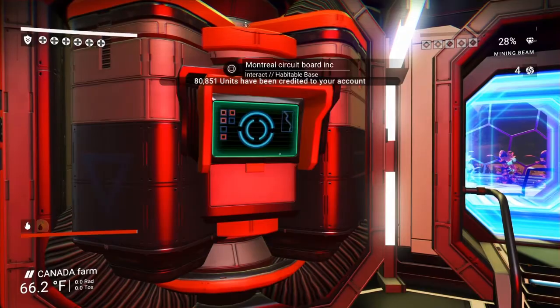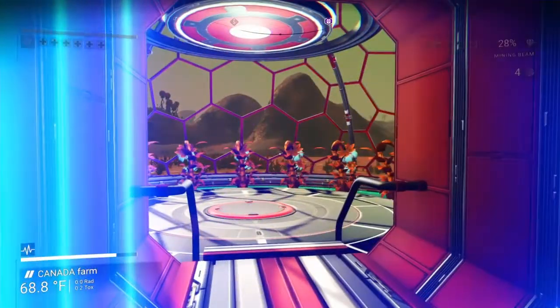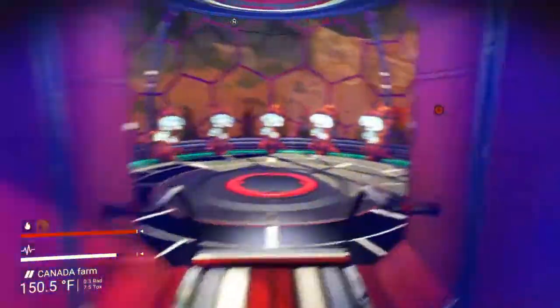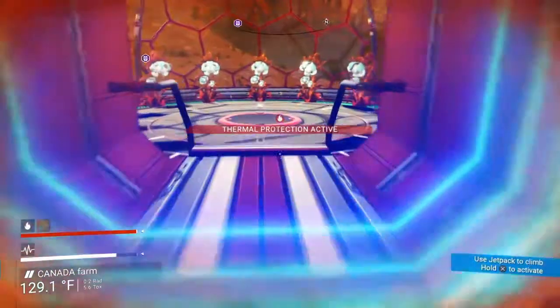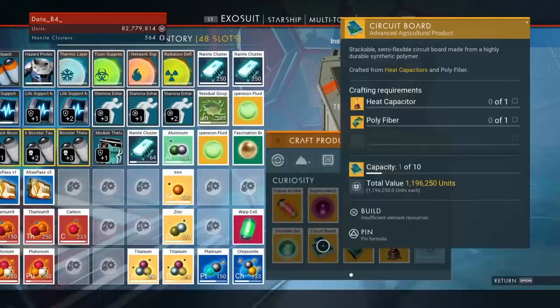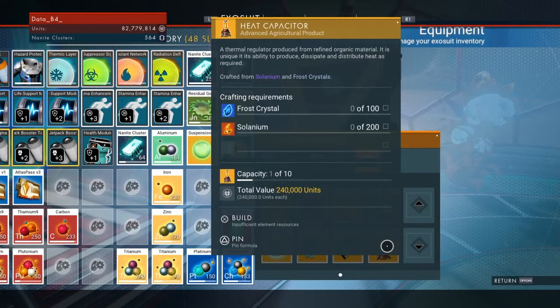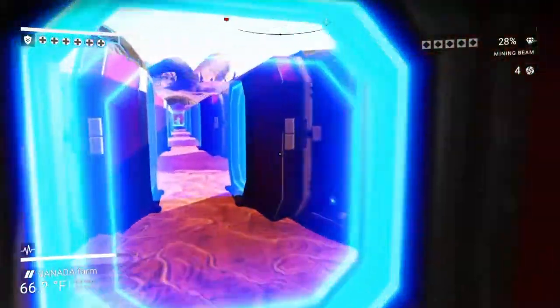80,000 units received — not bad for a visit. This looks like it should be all set up for circuit boards. If we were going to make circuit boards, we need heat capacitors and poly fiber, so we need lots of cactus flesh, star bulbs, frost crystal, and selenium — and I think there's plenty around here.